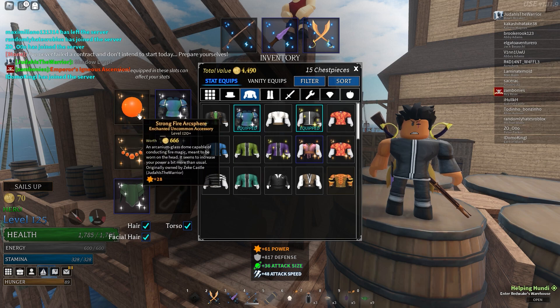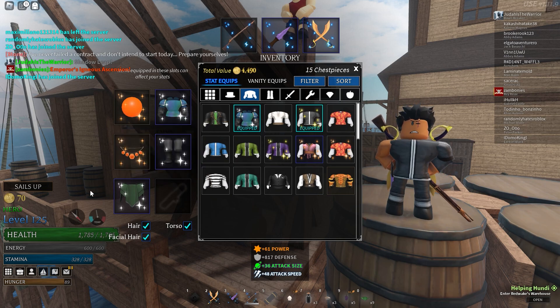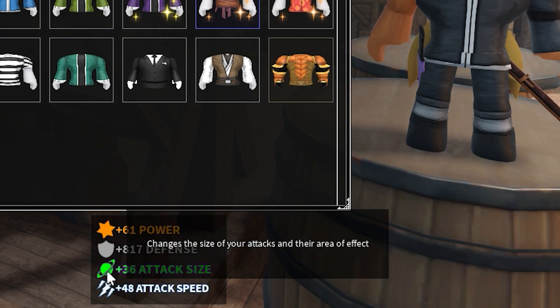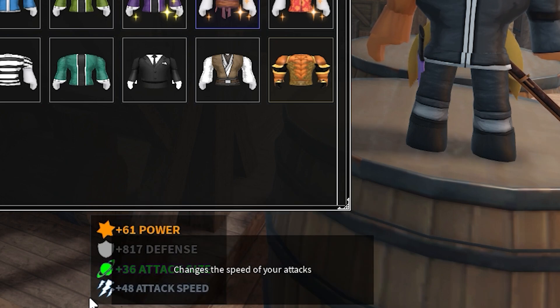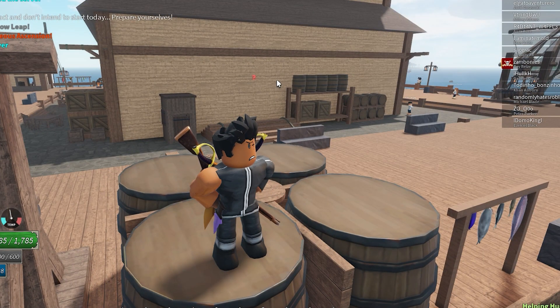We've got a Strong Power Amulet giving 33 power, and our x-figure with Strong enchant giving 28 power. So all together we've got 61 power, 817 defense, 36 attack size, and 48 attack speed.